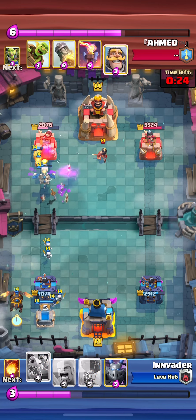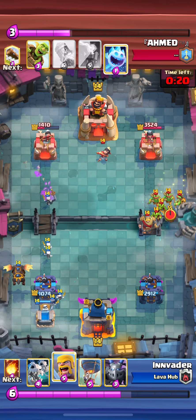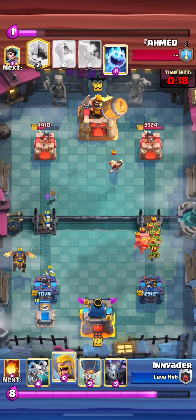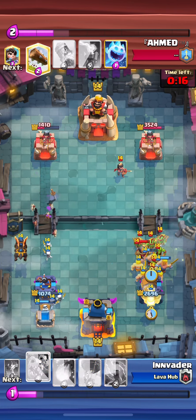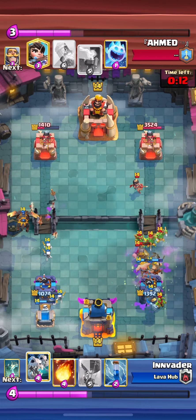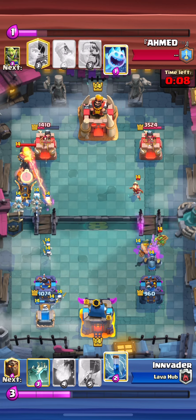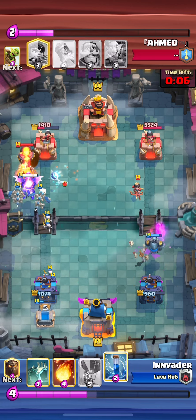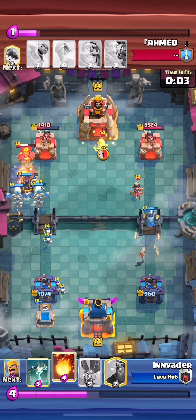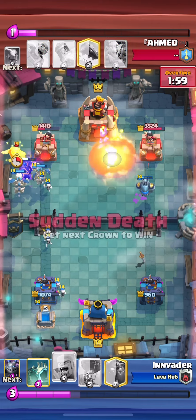So we're going to deal an absolute ton of damage. Don't go lava until you have a tombstone down so that you can't get punished that hard. He went full in opposite lane, but it's not going to be enough to get him into rocket range. He's down a little bit of elixir. The skeleton dragons are going to lock onto this inferno, which is huge. We are going to zap the inferno and fireball the princess, and we're going to get a ton of damage.